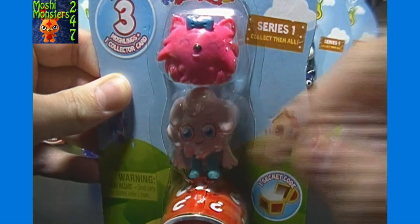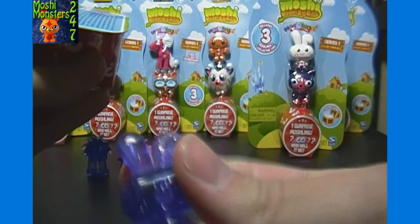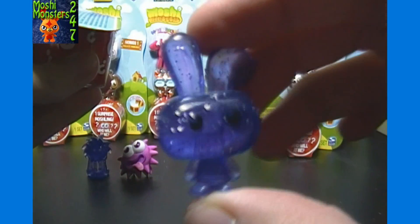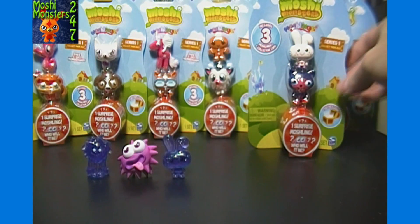Next we got Purdy with Dipsy. Surprise Moshling is... Cosmic Purple of Honey. Good view of it there. So, a lot of purples so far — two Cosmic Purples and one Purple Iggy.